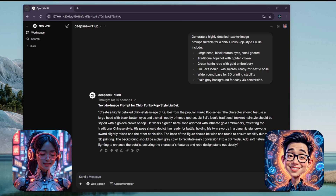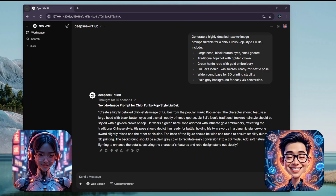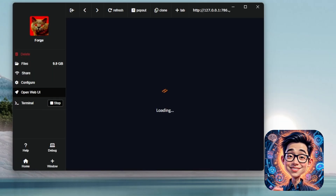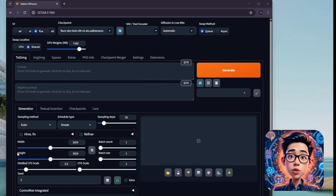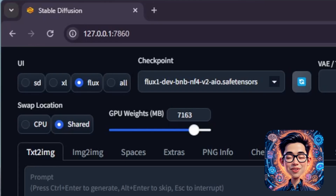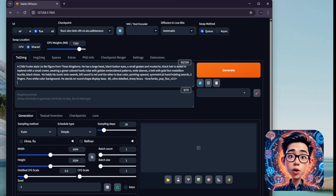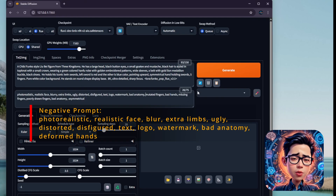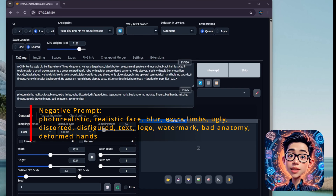That's great. Now, Steven, you can take this prompt to generate the perfect Liu Bei image using Forge UI. Alright, let me start Forge first and pop open the UI. For the first attempt, I used Flux1Dev BNBF4V2 all-in-one checkpoint — it has embedded VAE and CLIP. Then paste the prompt. To reinforce good quality, let's set the negative prompt as: photorealistic, realistic face, blur, extra limbs, ugly, distorted, disfigured, text, logo, watermark, bad anatomy, deformed hands.